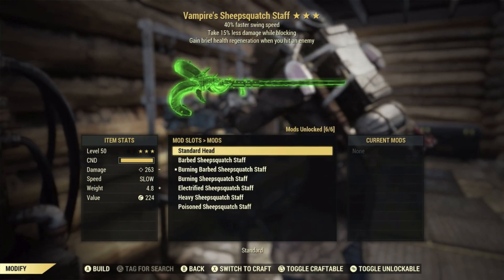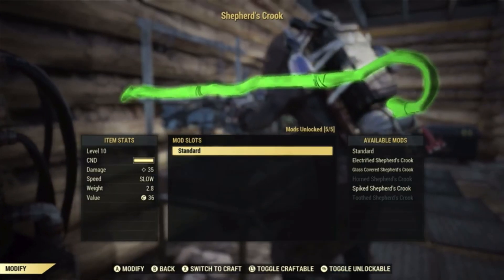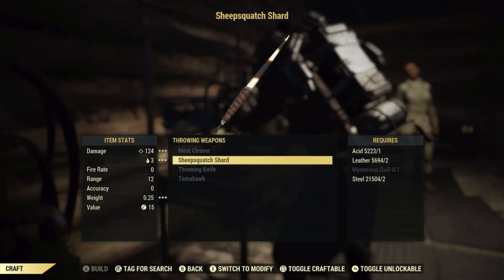The unique weapon plan rewards that we're wanting from this event are the sheep squatch staff, the sheep squatch club, the shepherd's crook, and the sheep squatch shard.